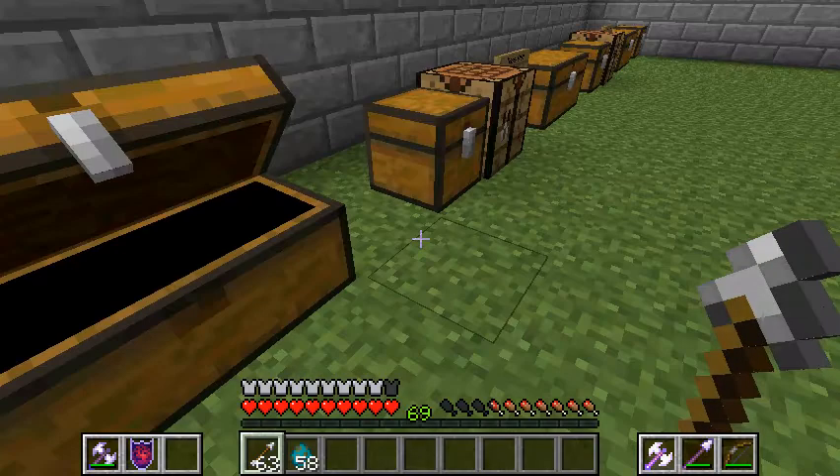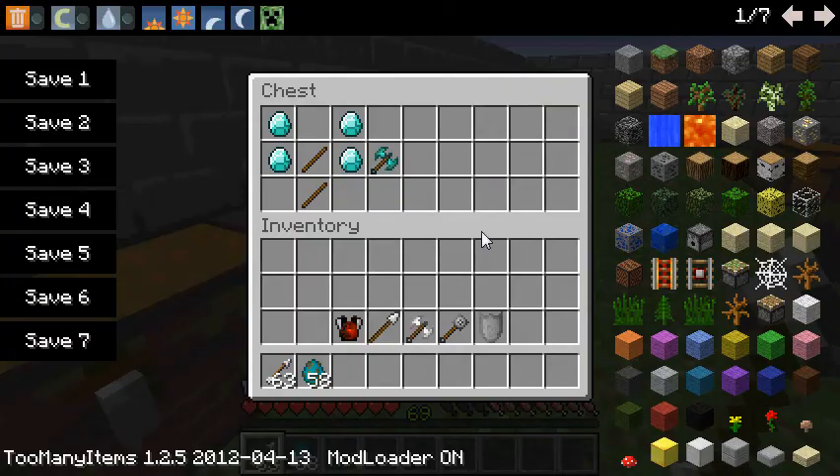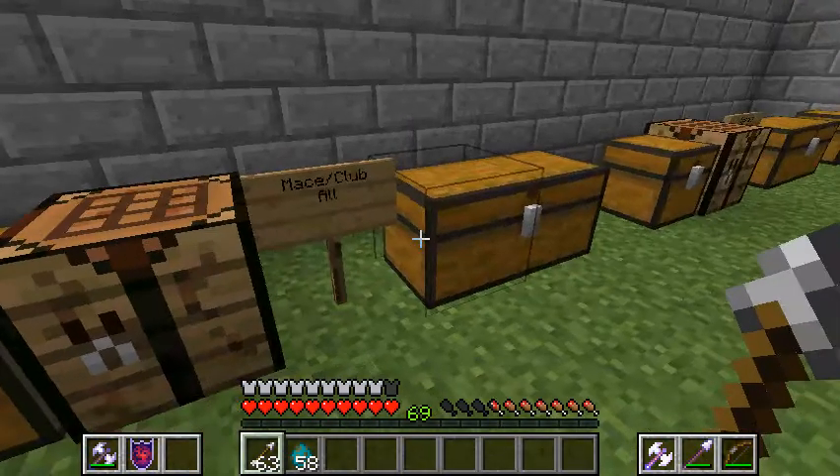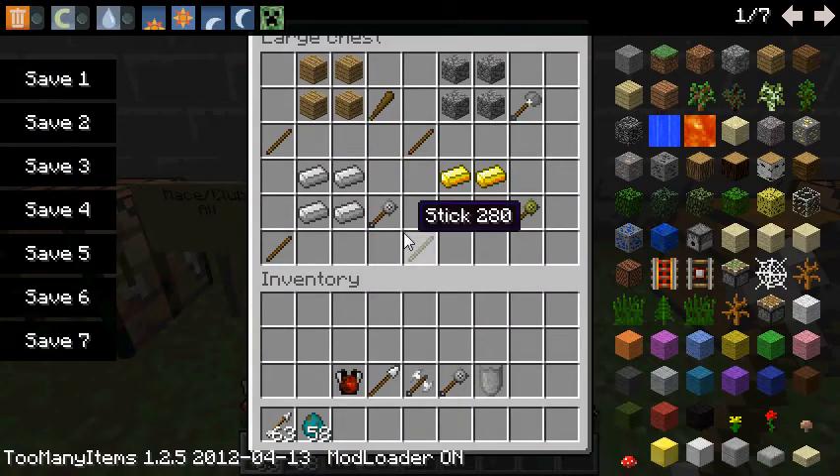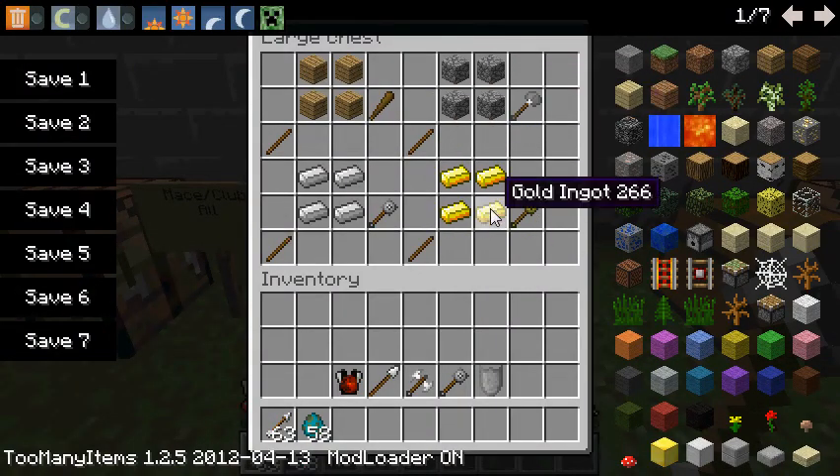Just to show you — there's the Diamond. The next thing is the Mace and Club. Recipes here: a stick and 4 of the resource, wood through diamond. The Mace's special ability is it has a chance to cause a 3-second stun to the enemy mob. Blue sparks will indicate this.